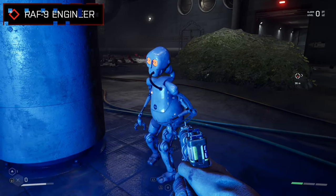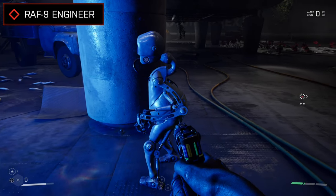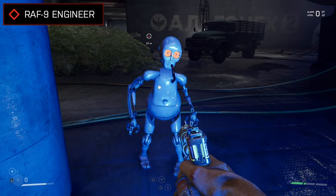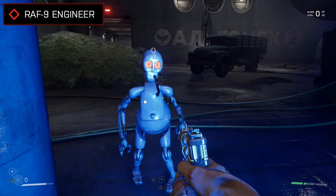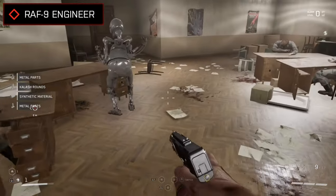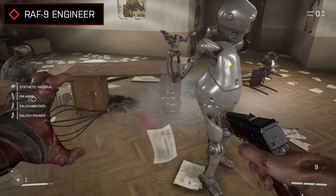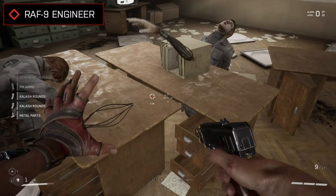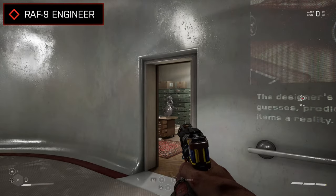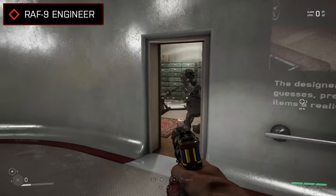One of the more passive robots you'll come across is the RAF9 Engineer, or Raffik as they're often called in the game — a robot initially made as an engineering and repair assistant, but later repurposed to do a bunch of other normal jobs, from being a janitor to a bartender. Engineer bots often act like servants to their owners and can often be found on their own in certain places, typically keeping themselves to themselves, generally being non-hostile most of the time, unless of course you decide to open fire on them, which they're not going to be very thrilled about, going a little bit berserk with their self defence systems kicking in.